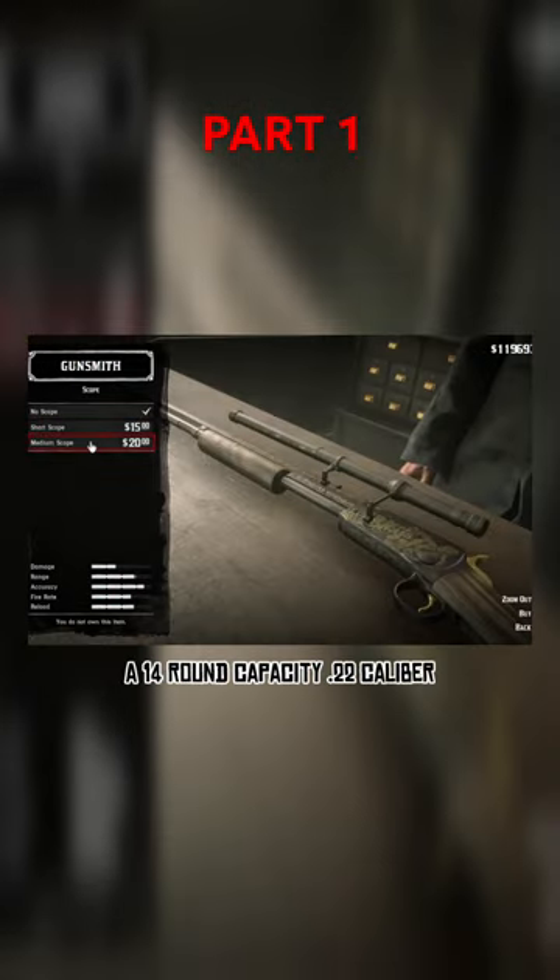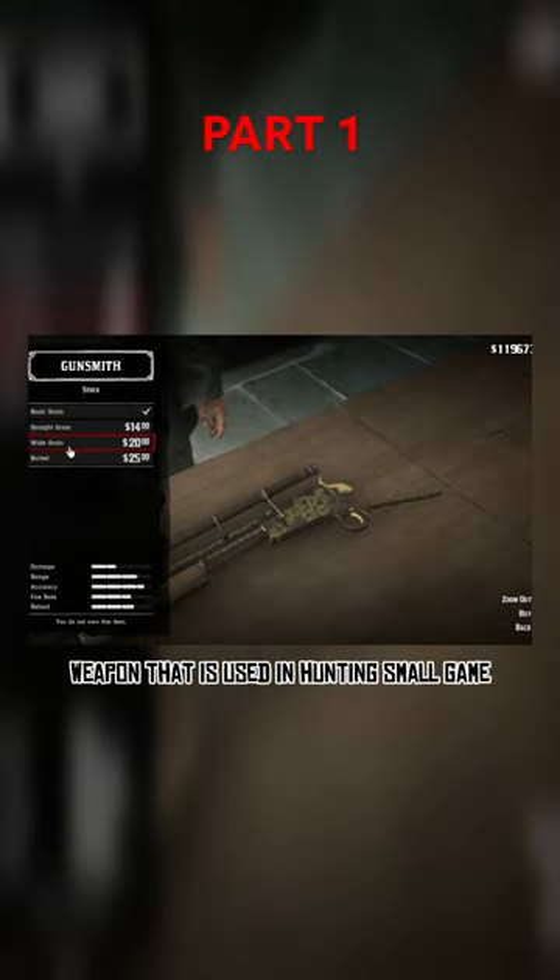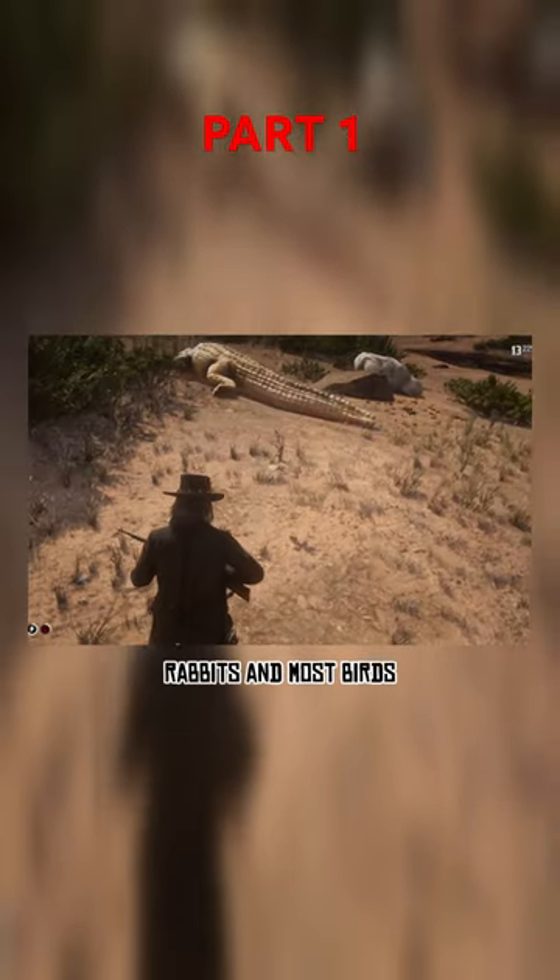The Lancaster varmint rifle is a 14 round capacity, .22 caliber, pump action weapon used in hunting small game. As the name suggests, varmints — squirrels, rabbits, and most birds.